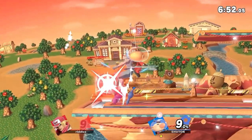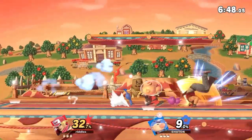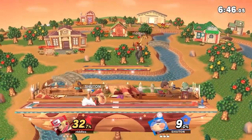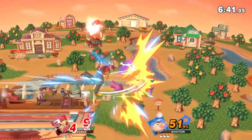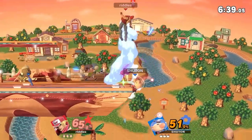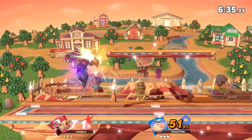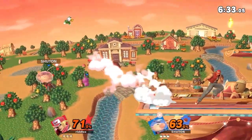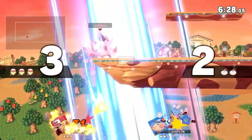Game two here on Smashville. Up air trying to chase on the landing — not going to get it, but gets a tech chase still. Only at 32% though, so that's a pretty good deal there. Easy catch right there for Riddles to get — Nair out into another burning knuckle out of the throw. He's in a really, really good spot right now, and killed a ton of Pikmin while doing it. But the one that matters is still on deck.